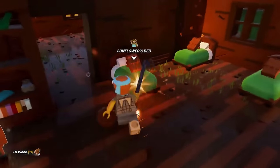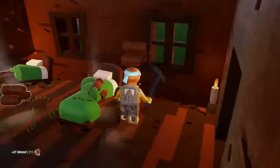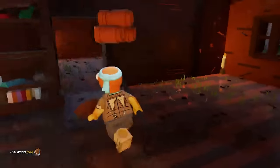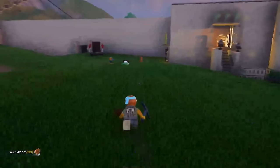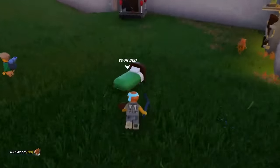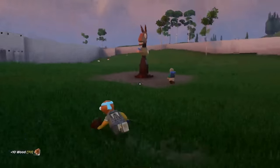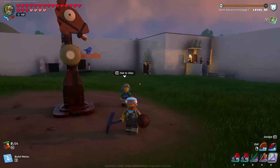First things first, you just want to go ahead and break every single bed that's in your village when it comes to the villagers. This is really just step one of getting rid of these guys, because even though you destroy all of their beds and any other beds in the village — which you do have to do because they will automatically assign themselves — they will still keep a spot in your village at the start. So there is a trick to actually push them away from your village.